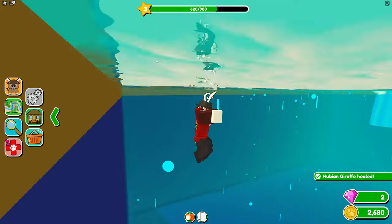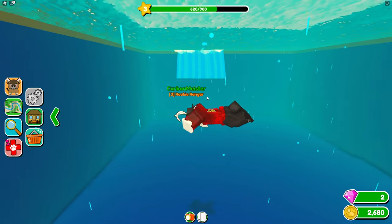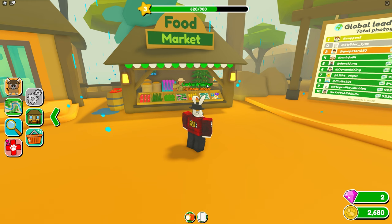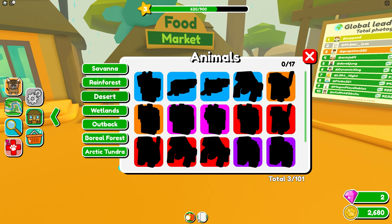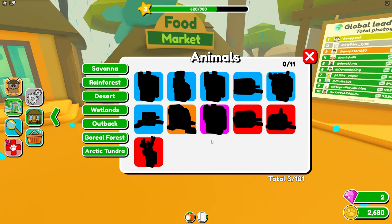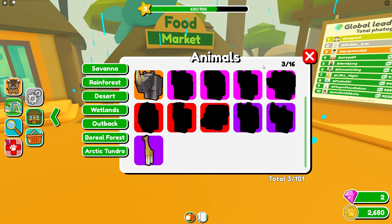There's water over here — I wonder if there are actual water animals in there. Looking at the animal index on the left-hand UI, I can see different biomes and zones, including sharks, whales, turtles, and seals. This is pretty cool.